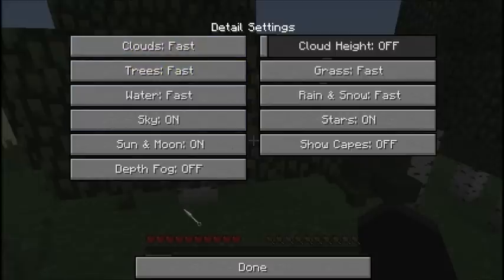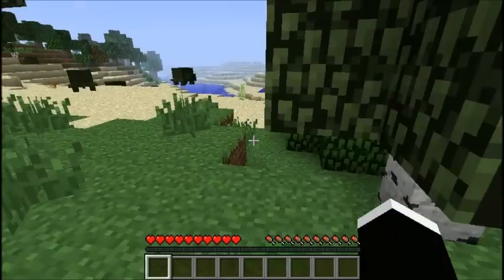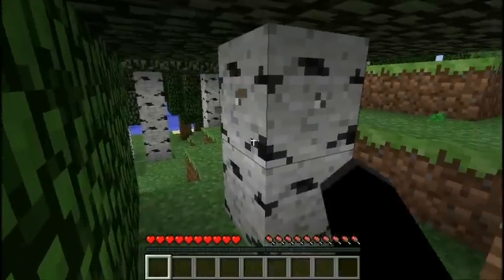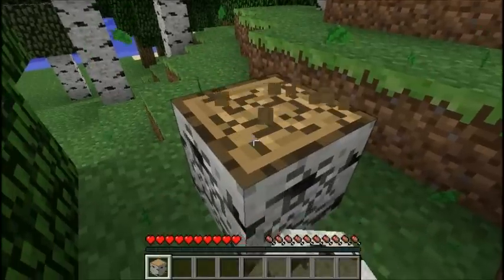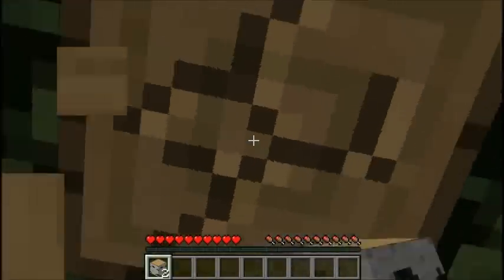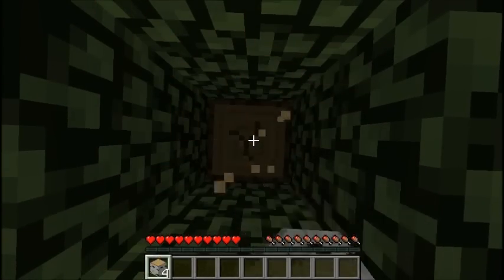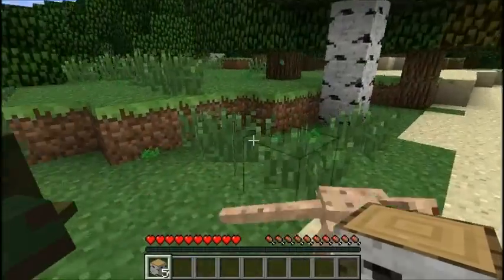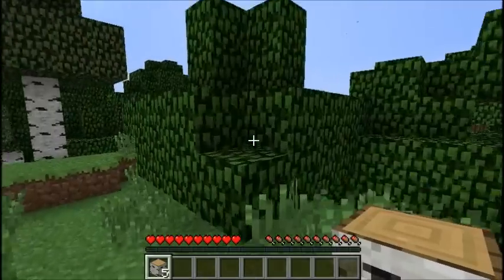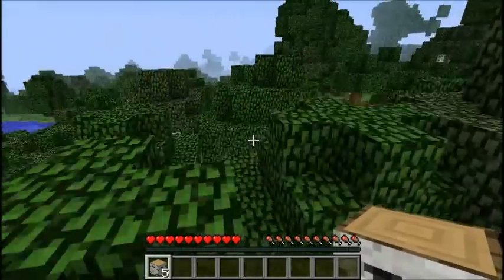I'm just gonna start off with a little bit of survival, because I've got to get my house ready. Obviously you've got to start by punching some wood. My creatures — I am in 1.2.5 — and in this, my creatures, there are snakes. I haven't actually played through my creatures in a long, long time. I don't have the timber mod, because I can't find one that's updated for 1.2.5. There's 1.2.4, but I don't know if that's the same as 1.2.5 or if it'll affect it.